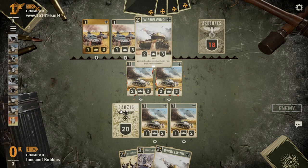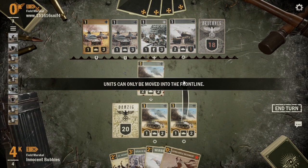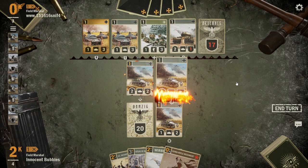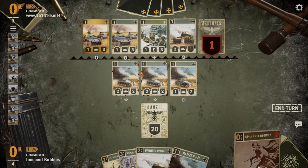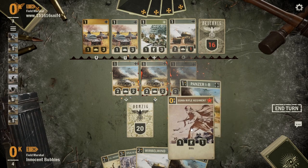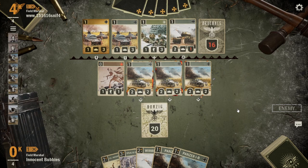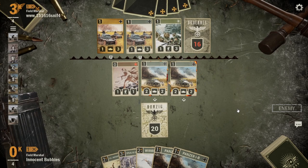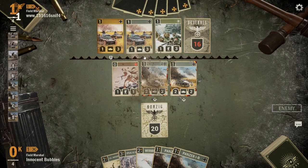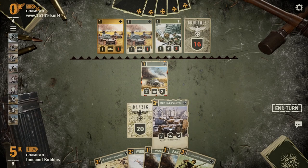Our opponent goes for the Wurbelwind trade. Deciding that front line is the most important thing to hold this game, I decide just to flip both Panzers into veteran. I push up the 554th — there's not much to be gained from holding it back so we'll move it up and clock the front line as much as possible. Our opponent manages to get the second trade with the Wurbelwind. They decide to wake up the Panzers and go for the trade. I decide if I go for the StuG heavy armour it's going to be really difficult for them to take this front line.